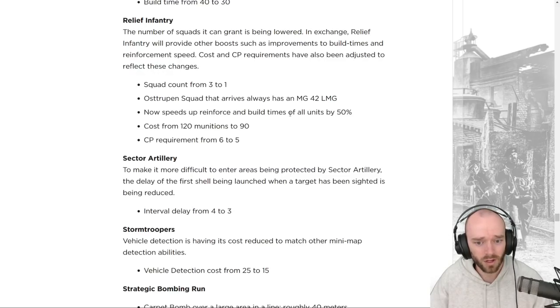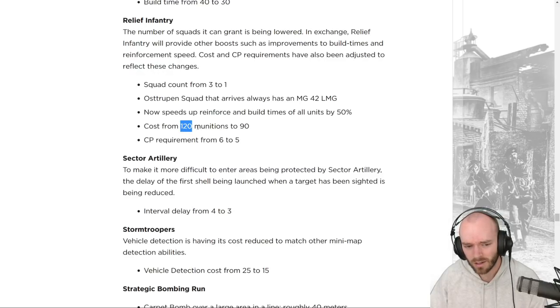Relief Infantry now speeds up reinforcement and build times of all units by 50% for its one-minute duration. You activate it during a fight, squads retreat to base, and you get a 50% reinforcement bonus while also potentially building a tank faster. The cost is going from 120 to 90 munitions and command point requirements drop from six to five. Combined with a pack boot time bulletin, this could be extremely powerful.